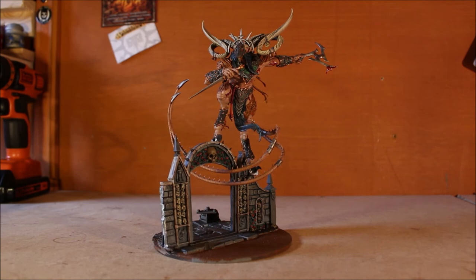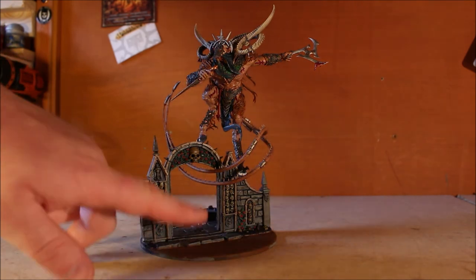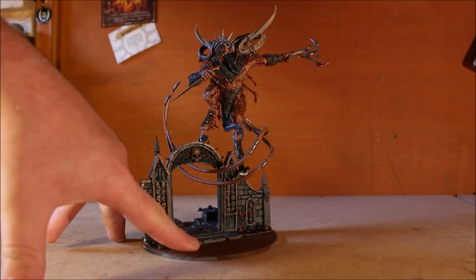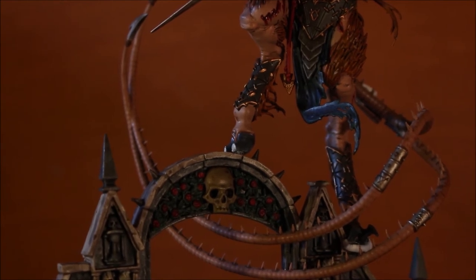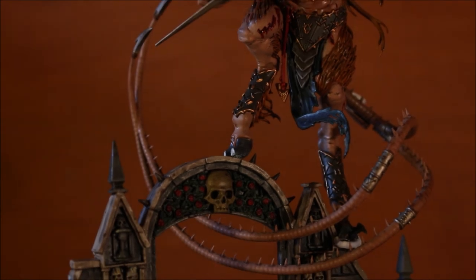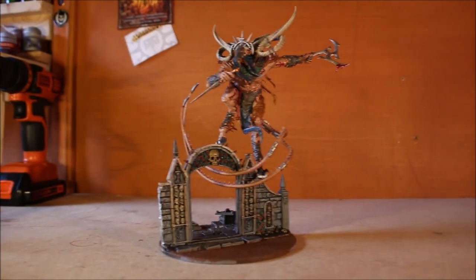Next steps: add a few more little bits, build two or three clanrats specifically for this base, glue the tail, and glue him down. I've had some difficulties getting him off the old base — two of his front claws broke off. I have one of them to reattach, but the other unfortunately broke as well, so I might just put the front one on to cover the missing back one.